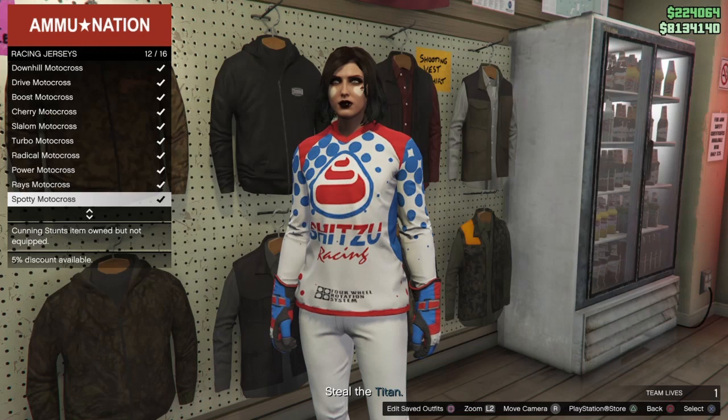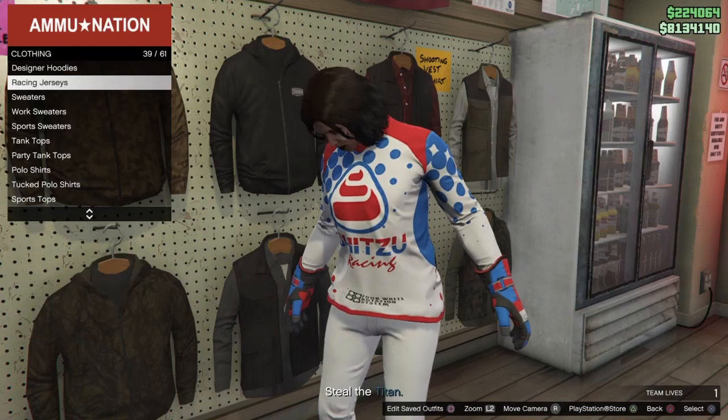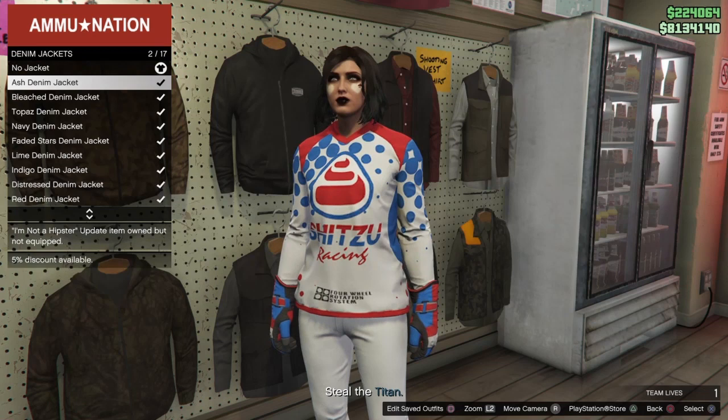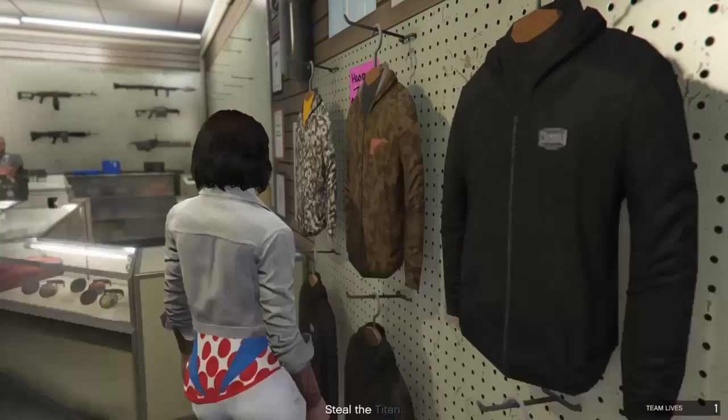I'm going to select a random racing jersey and then go under the denim jackets — you can also use the cropped leather jackets for this, any cropped jacket — and put that on over the racing jersey. I'd recommend either saving that denim jacket plus racing jersey in the slot before or after the merge component outfit we just created, or wearing it as you exit the job. If you have it saved in slot 1 or 20, you don't necessarily need to save this again.